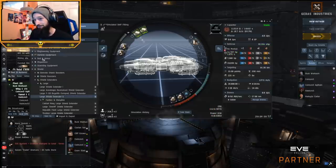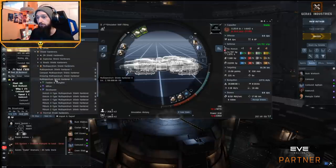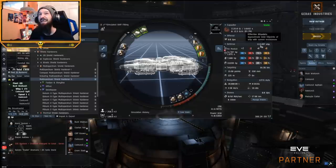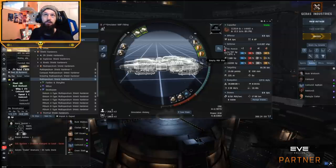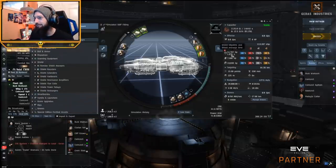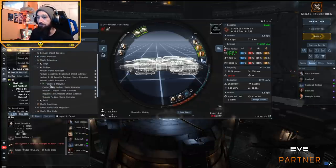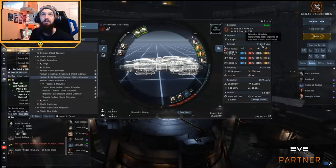Going to shields again — we put two multi-spectrum hardeners on, bringing us up to 113,000 EHP with no implants. We still have room for a medium shield extender or a scan module. Now if we take off the hull tank modules and switch to power diagnostic systems in the lows, not only do these increase your power grid but they also increase your shields by 5%. Slapping two of those on brings us up to 116K, and with nearly enough power grid for that second large extender, we're up to 118K EHP overheated.